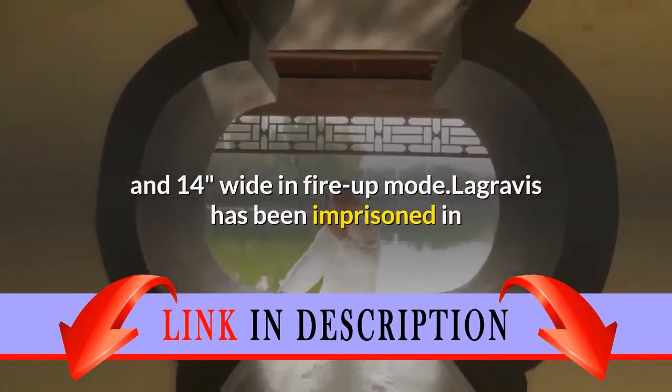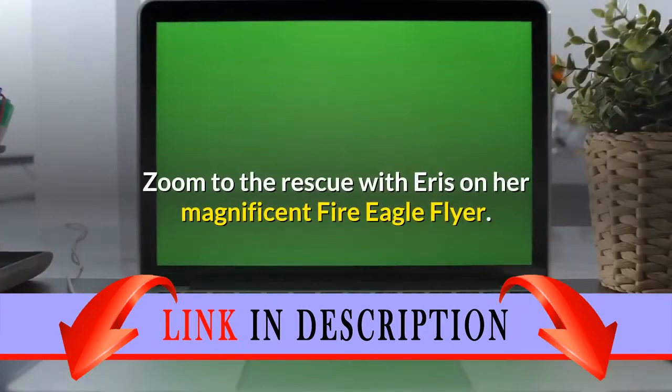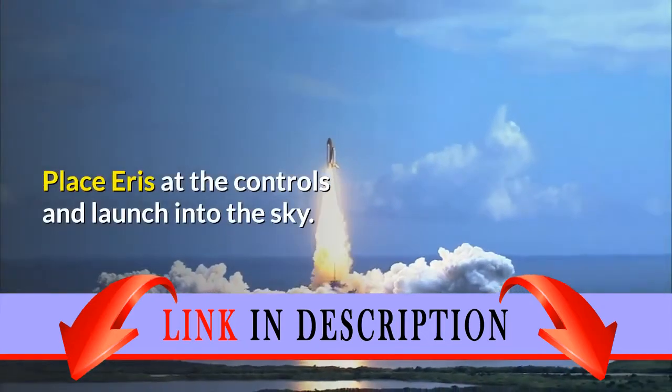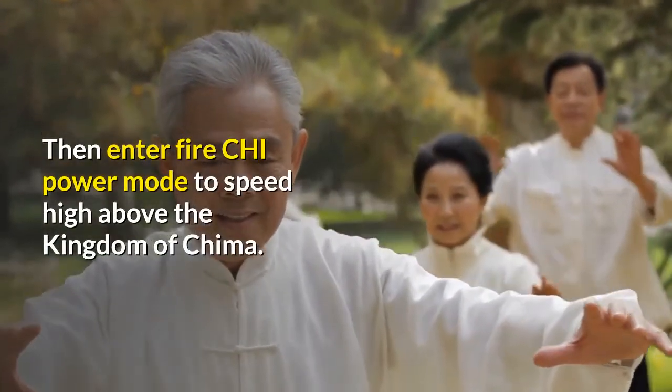La Gravis has been imprisoned in an Ice Cage by cold-blooded villain Strainer, who has taken his Kai. Zoom to the rescue with Aris on her magnificent Fire Eagle Flyer. Place Aris at the controls and launch into the sky, then enter Fire Kai Power Mode to speed high above the Kingdom of Chima.